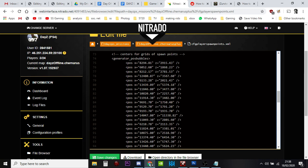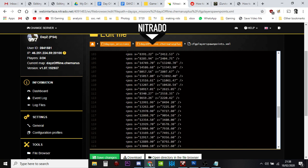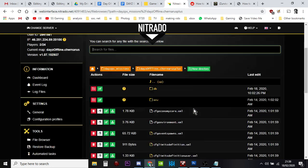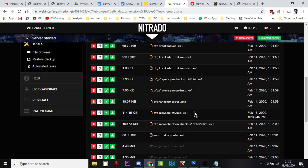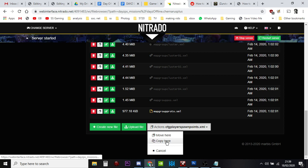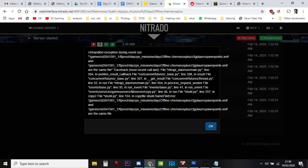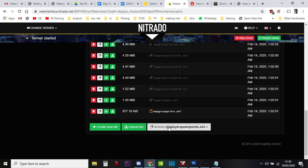In order to change the player spawns, all we need to do is change these coordinates. There are loads of them — it's a big map. What I'm going to show you first is a simple spawn swap. Before we do that though, go back to the folder, find cfgplayerspawnpoints.xml, hit Copy, go to the bottom, give it a name with a date as a backup dot xml, and save it.